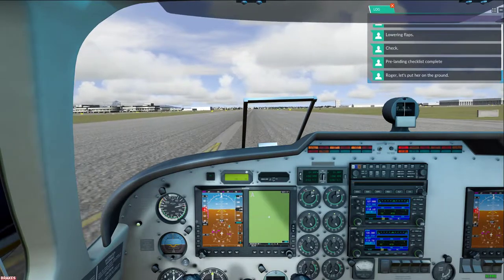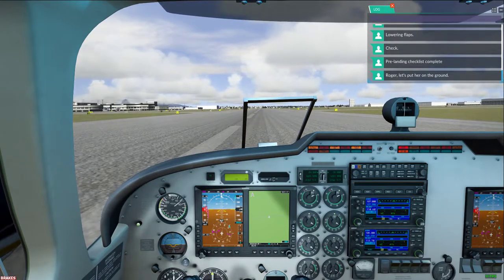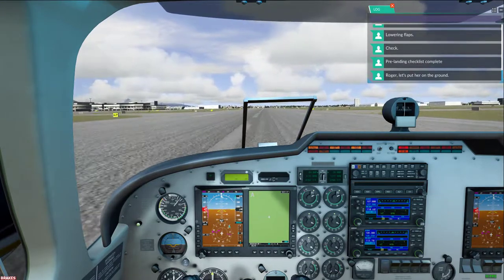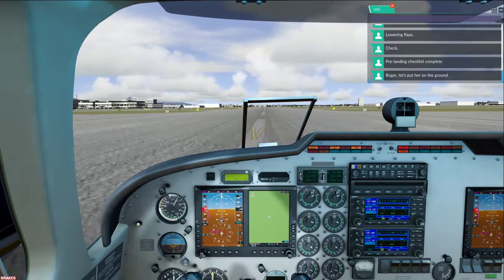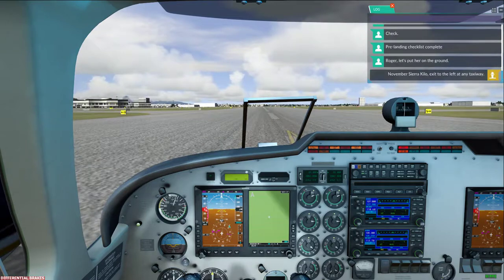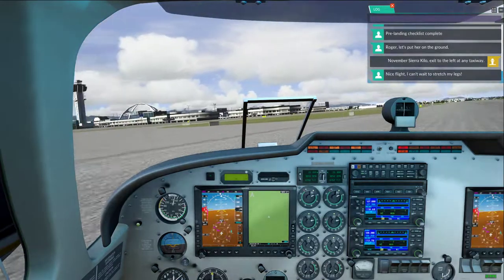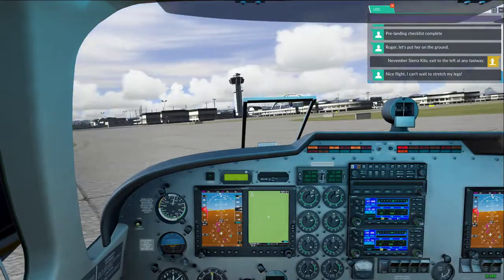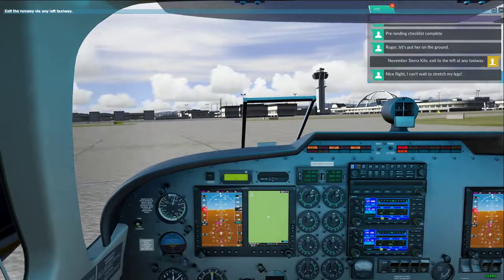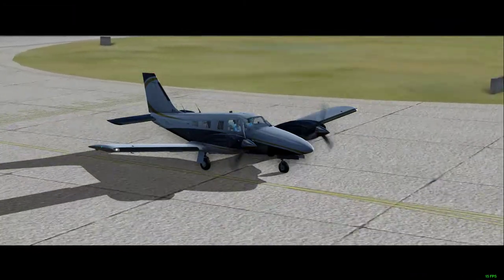Now what — do I gotta taxi this thing or what? In one of the flight school missions you had to get under 20 knots on the ground for it to count. There we go, that was easy enough.